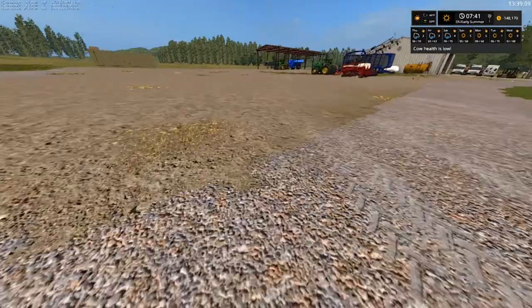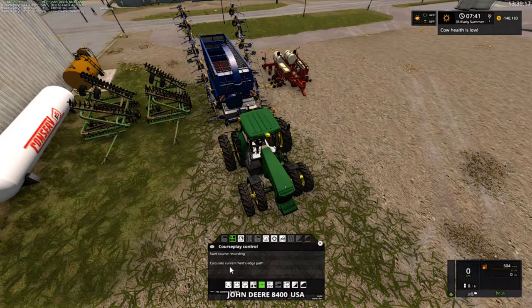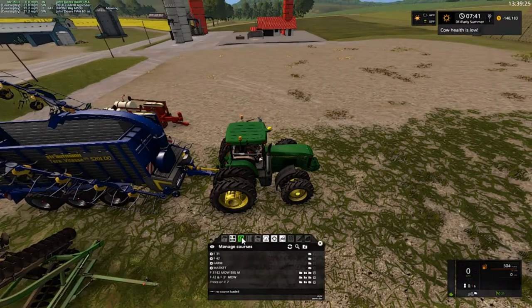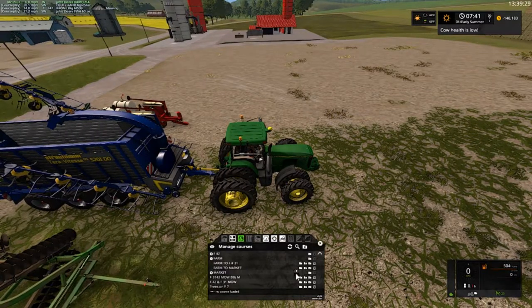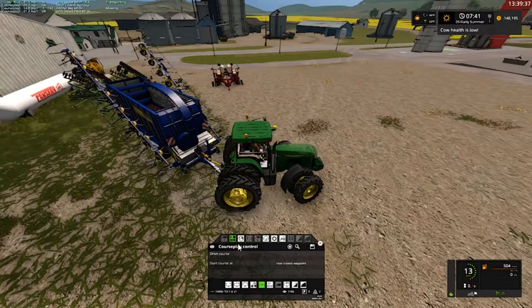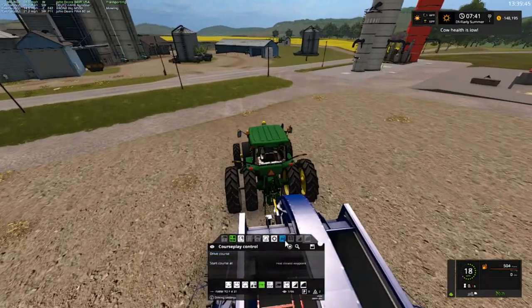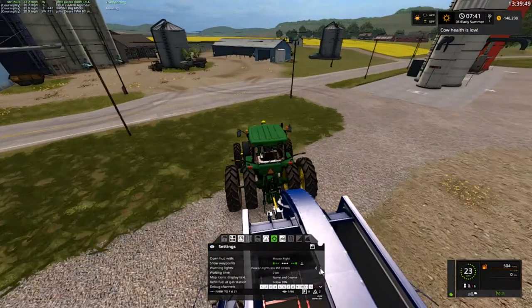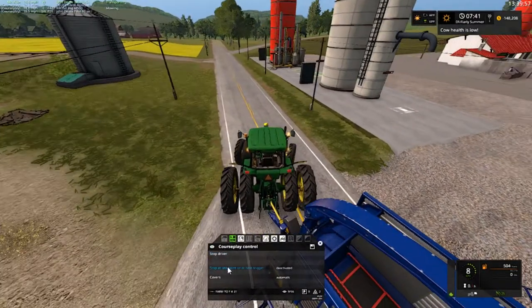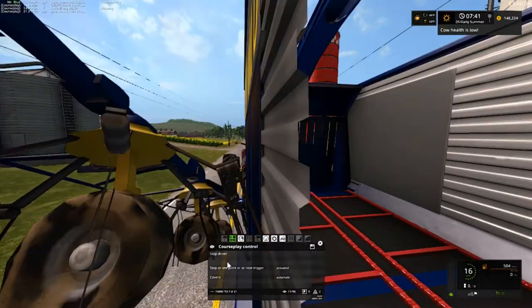Let's see here — the farm. Drive course. Actually, I don't think this one's been set up. There we go. Drive course. Stop at the last — that way it's got the hazards and beacons on and we won't get run over.